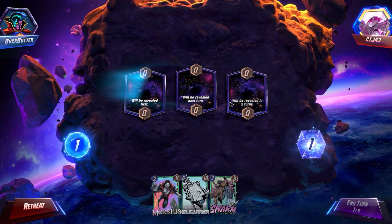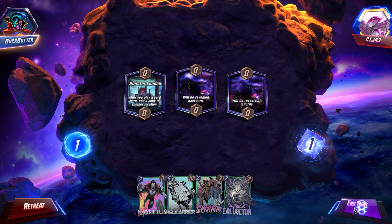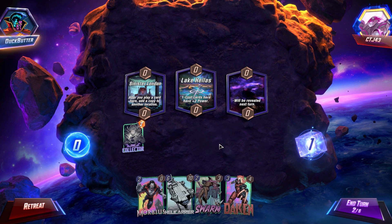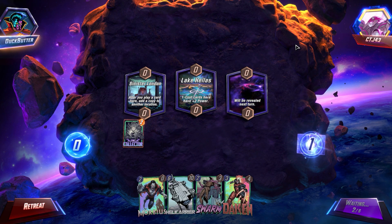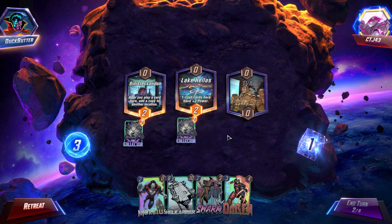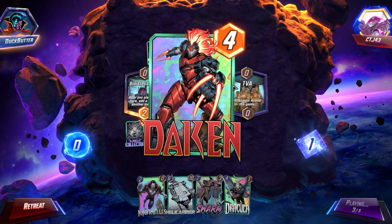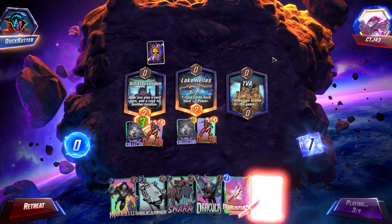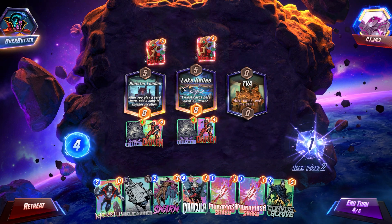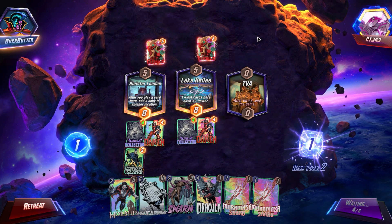Next up we got CTJ-43 with a nice Nimrod portrait. Got Morbius and the Collector in our opening hand with Sinister London, which could be pretty good value — it just depends on who we're going up against. Collector into Daken is also extremely good. Daken with Sinister London means we are going to get two 16-power Dakens most likely. Get that Collector double boost, hit Deathlock, and now we have TVA. Corvus Glaive is incredible here for us — we're just going to throw him down. That should win us the game, and he is out of there.